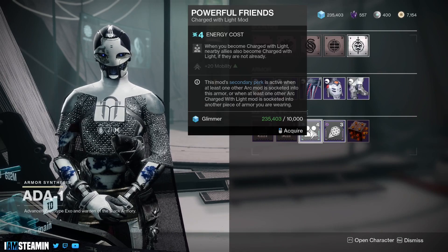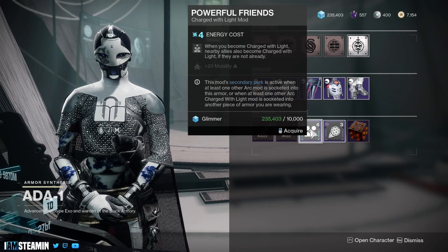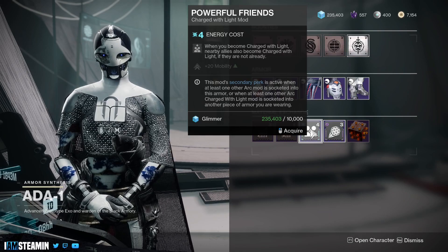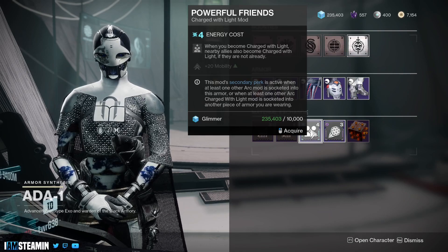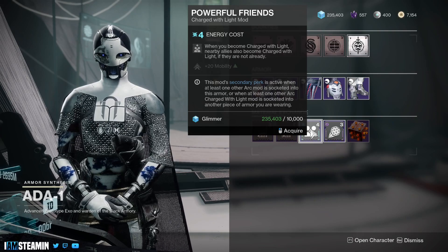nearby allies also become charged with light if they're not already. But it also gives a plus 20 mobility stat boost as long as there's another arc mod on another piece of armor, or on the same piece of armor. So yeah, this is really really strong for PVP.